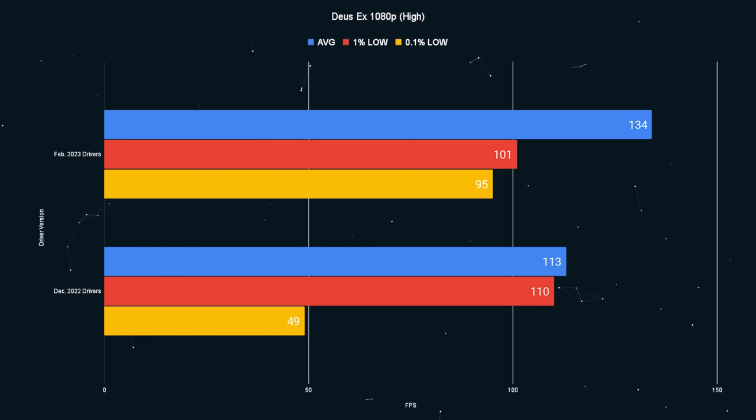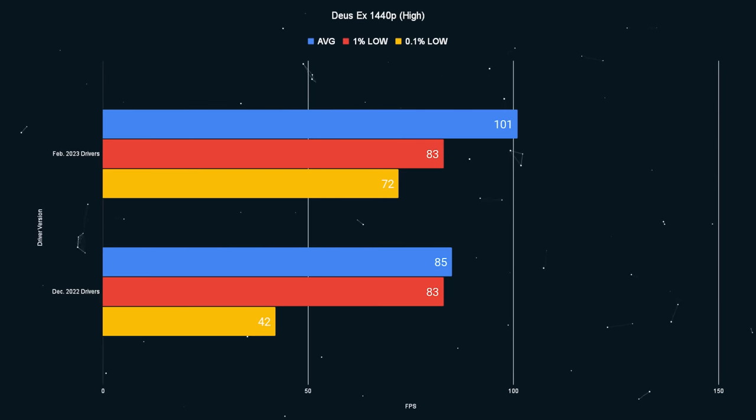Similar story from Deus Ex — 21 average FPS higher at 1080p and 16 higher at 1440p. But the 0.1% lows were almost twice as high as well. So they fixed the general performance and they also fixed the stuttering in the 0.1% lows, which is fabulous.